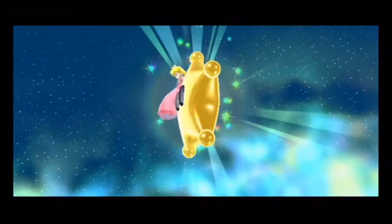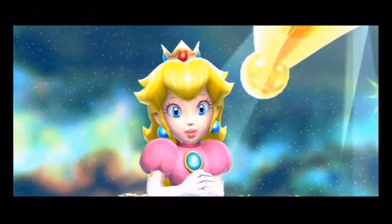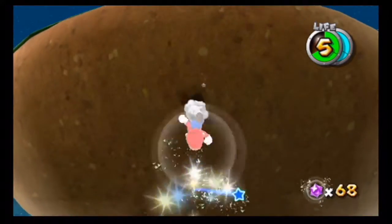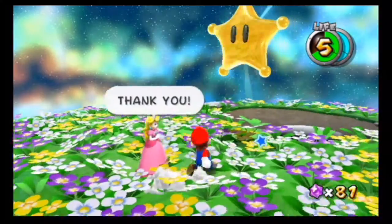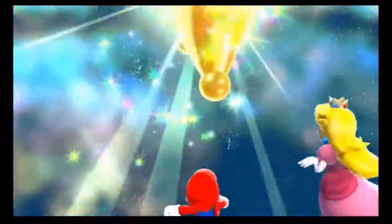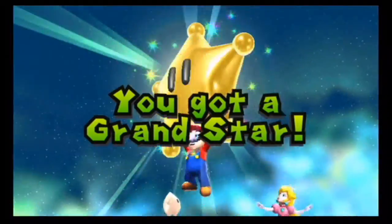Peach managed to hang on to the Grand Star. Even then, it was a pretty nice touch all in all. But before you're able to grab the sixth and final Grand Star in the game, we need to grab these star bits. So let's go ahead and just wrap things up with Bowser's Galaxy Generator — we'll explain more on that until September. We saved Princess Peach as Mario, and we got ourselves the sixth and final Grand Star in the game. And let's watch the ending.